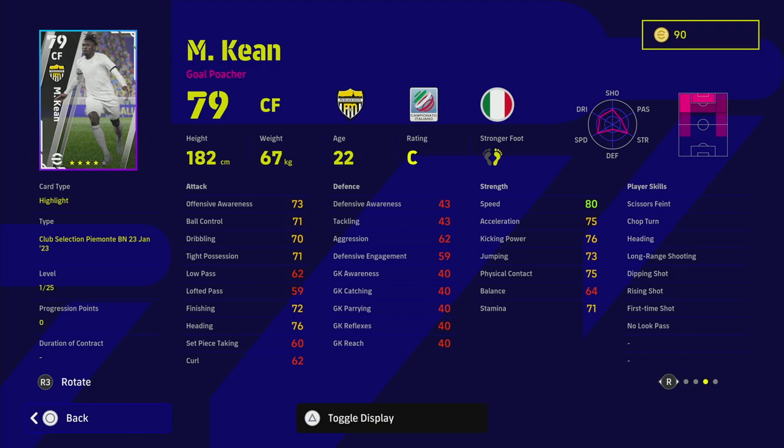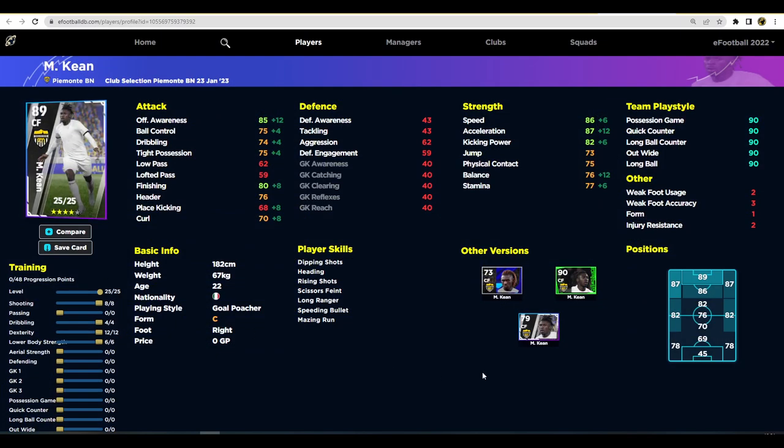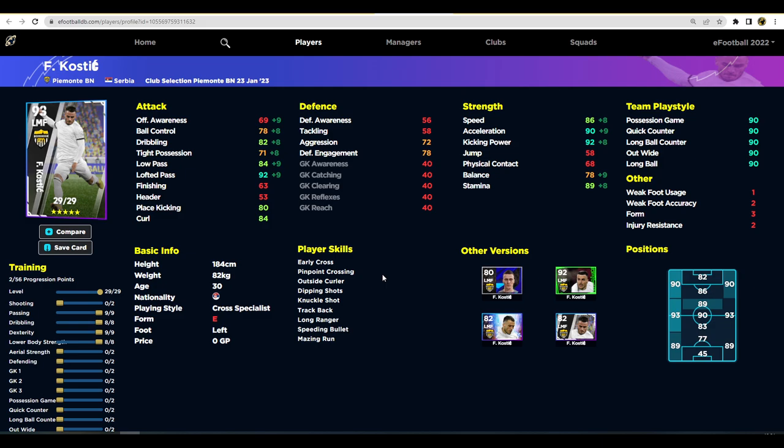Even without the top tier center forwards like Lautaro Martinez, you can get very cheap standard players. He's an 89 center forward but 85 awareness, 87 acceleration, and 80 finishing is very low — literally lower tier of center forwards in my opinion. Throw in the form on top of that and he's a non-runner.